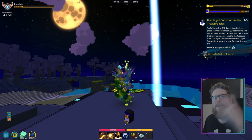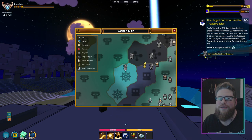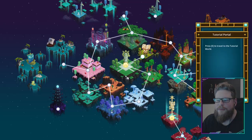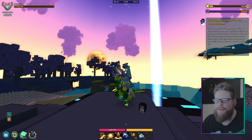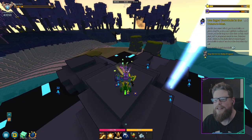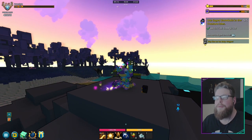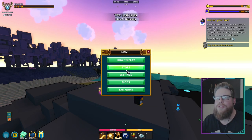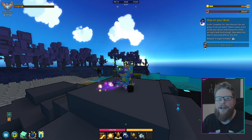For step number two, we have to throw these snowballs in the treasure island. The treasure island is the biome with the little steering wheel icon on it. I'm in U11 but it doesn't have to be that one — it's all over the place in most worlds. Just find one with the steering wheel biome and throw some snowballs. Make sure you're actually in that biome — look up top to confirm it says treasure island — and that's it for step number two.